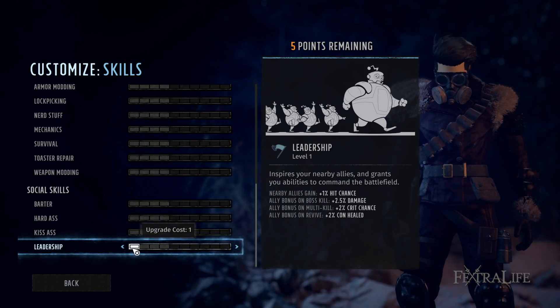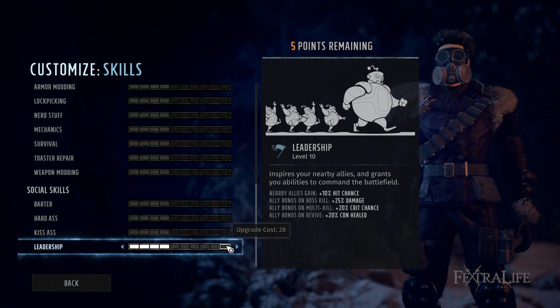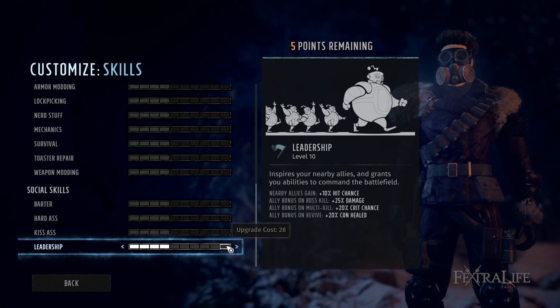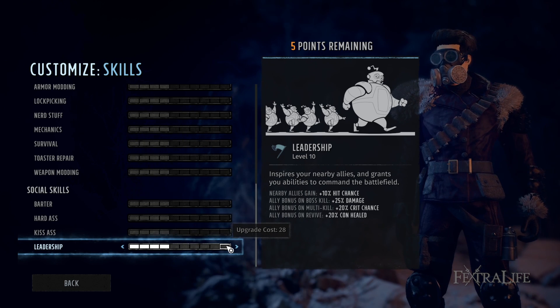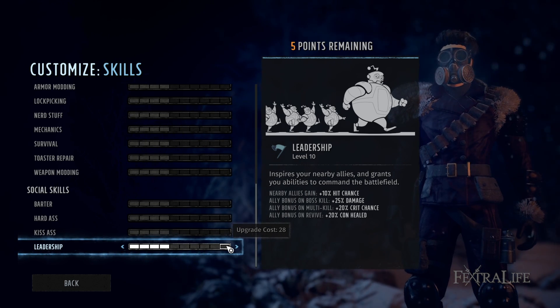Leadership gives bonuses to party members near you — they gain hit chance, damage, crit chance, and are healed more when revived. This goes on your character with high charisma as one of their main stats. Plan for one person to be the leader with a lot of charisma and leadership.